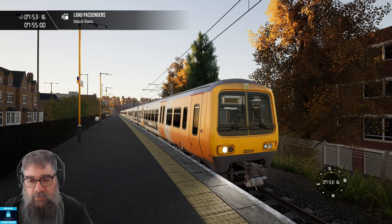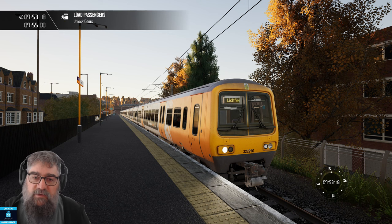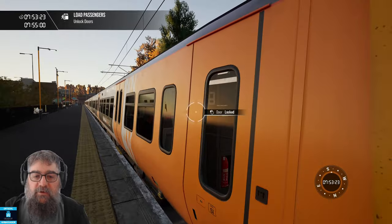G'day viewers. Welcome to Redditch on the Cross City Line. In front of us is a 323 electric multiple unit. Let's go learn how to drive.